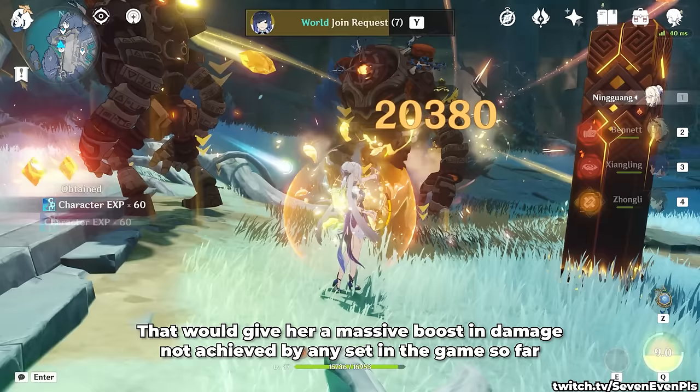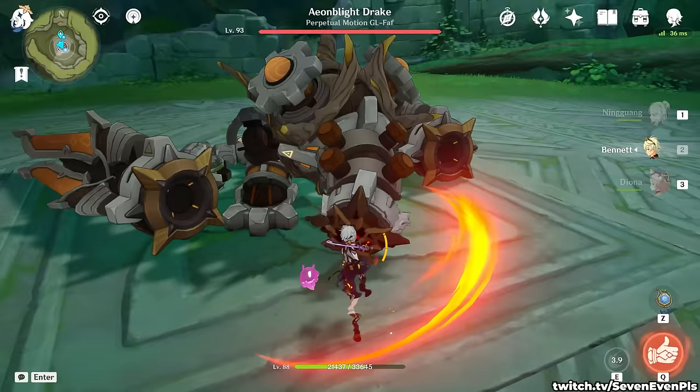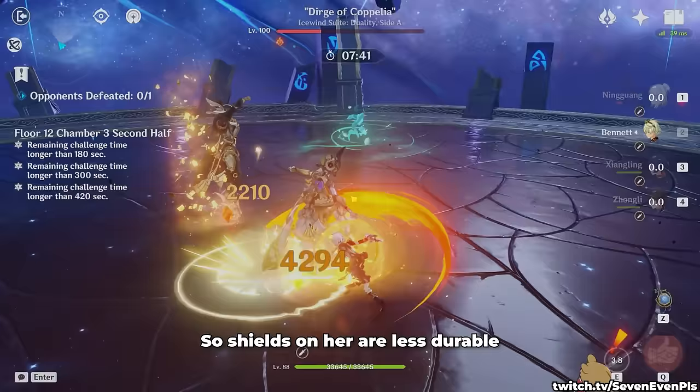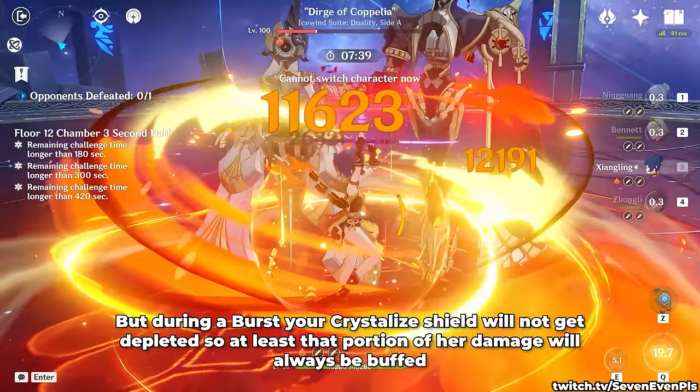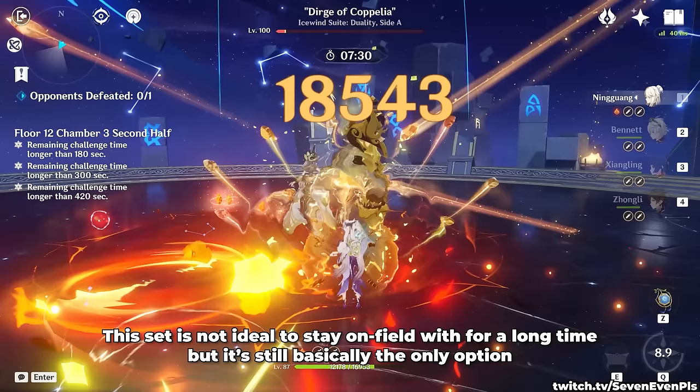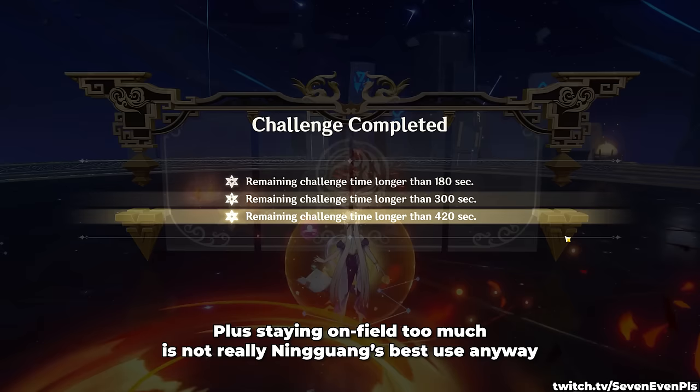Marechaussee Hunter is viable but only in Furina teams. If you're worried about your crystallize shield getting instantly destroyed, it is definitely happening, especially because Ningguang has one of the lowest defenses in the game, so shields on her are less durable. But during her burst, your crystallize shield will not get depleted, so at least that portion of her damage will always get buffed. The set is not ideal to stay on field with for a long time, but it's basically the only option — and staying on field too much isn't really Ningguang's best use anyway.